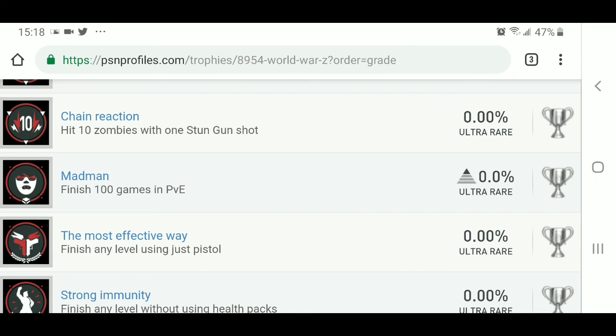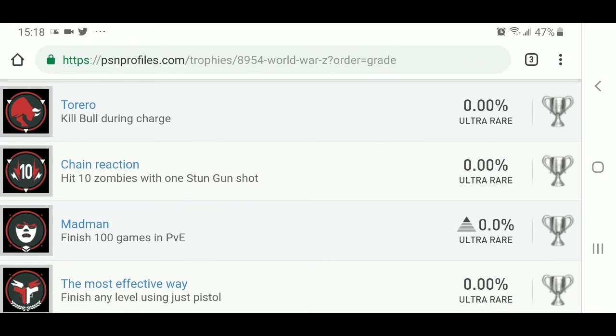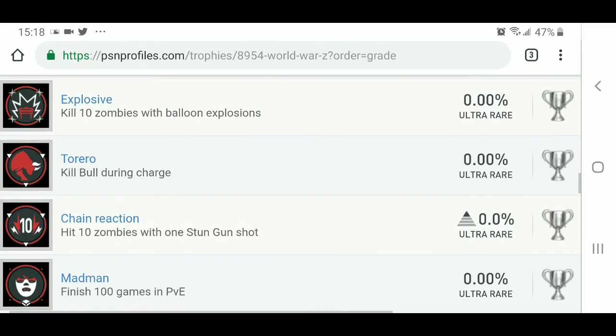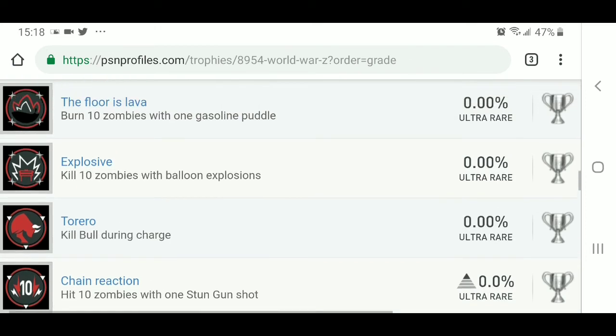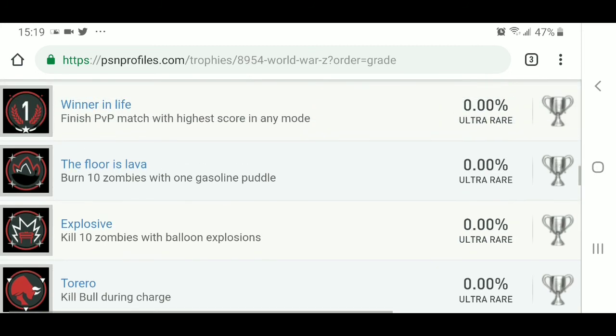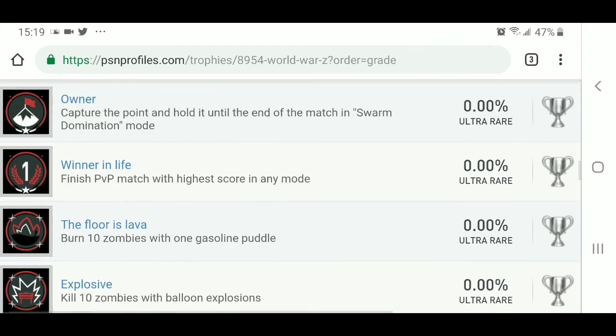Chain Reaction — hit 10 zombies with one stun gunshot, so we've got a stun gun. Toro — kill Bill during a charge, so apparently we're taking on a bull. Explosive — kill 10 zombies with balloon explosions, interesting. The Floor Is Lava — burn 10 zombies with one gasoline puddle. Winner in Life — finish a player versus player match with the highest score in any mode. Owner — capture the point and hold it until the end of the match in Swarm Domination mode. There's a new game mode we now know about!